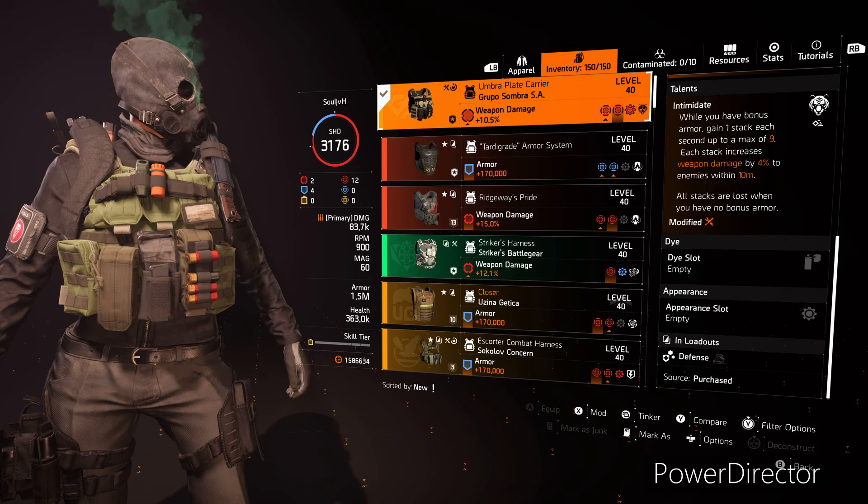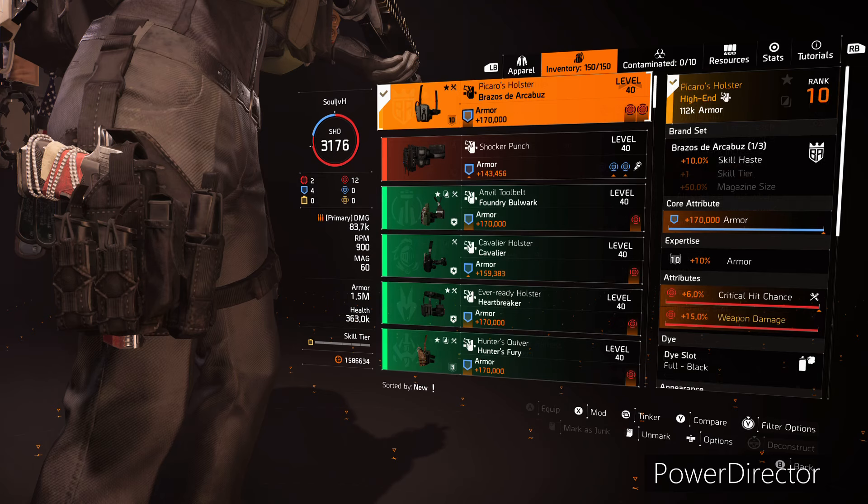The talent we went with is Intimidate, which says while you have bonus armor, gain 1 stack each second up to a max of 9. Each stack increases weapon damage by 4% to enemies within 10 meters. All stacks are lost when you have no bonus armor. For the holster, we went with the named Brazos holster, which is the Picaros holster. This gives us 10% skill haste, then we've got armor, critical hit chance, and weapon damage on this.